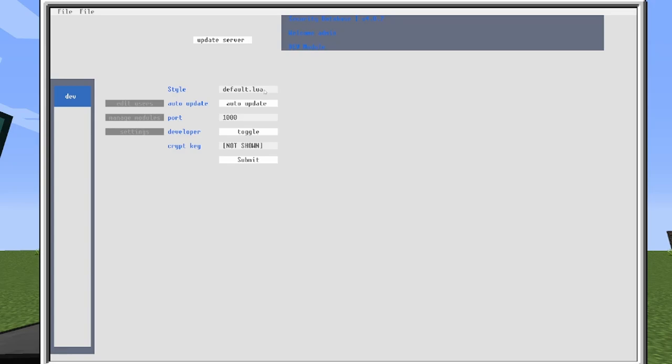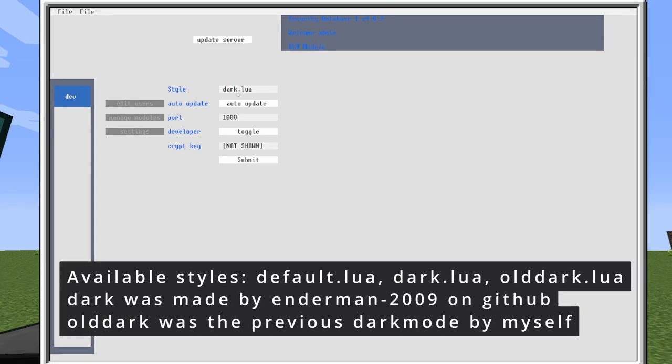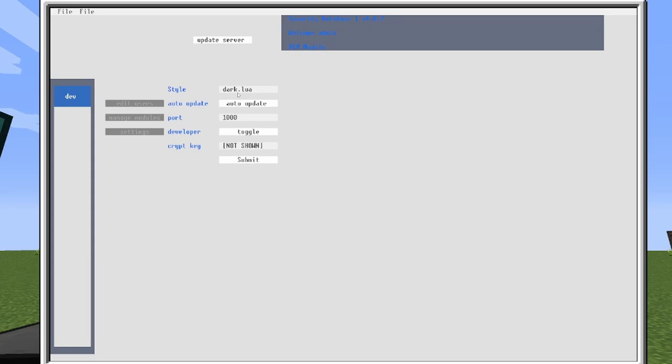Style: this is the style of the database. There's Default, Dark.lua — which is a dark mode that somebody actually made for me — and Old Dark.lua, which is the old one I made, if you happen to like that style more. I'm going to be using dark.lua.